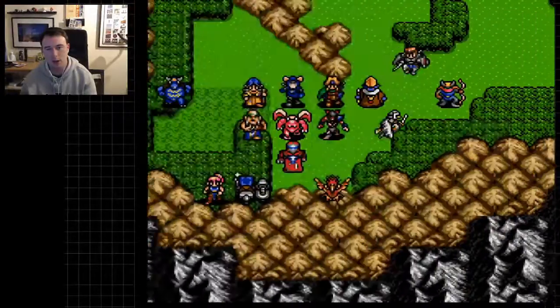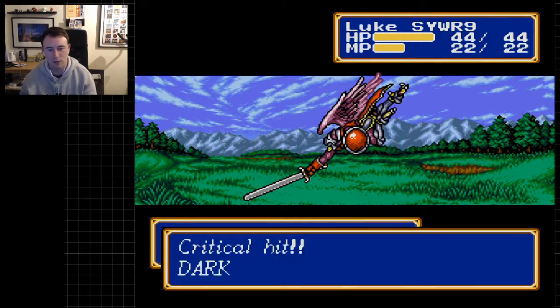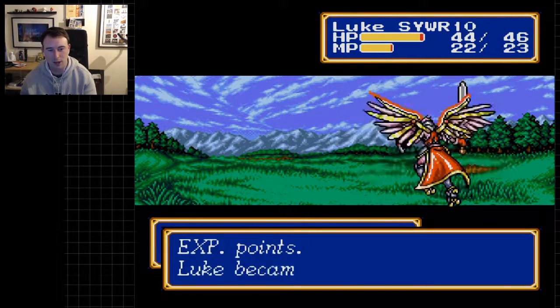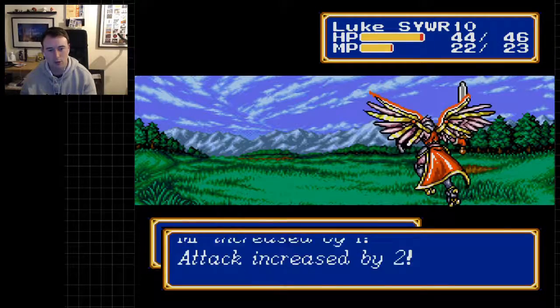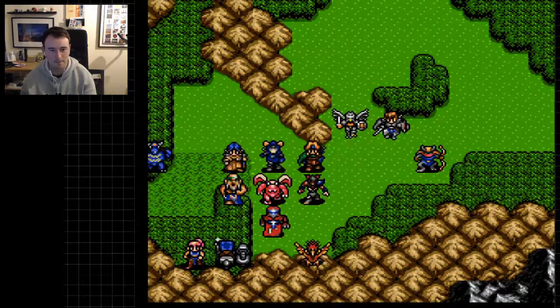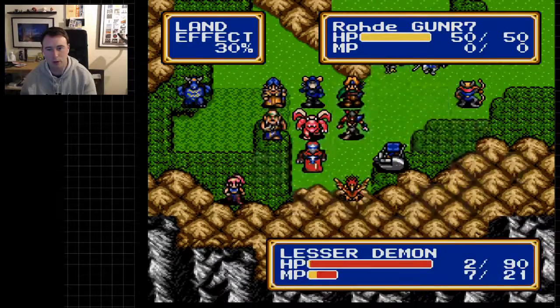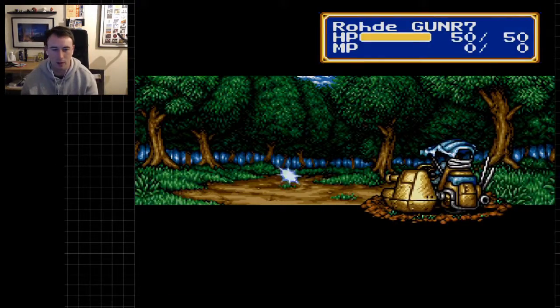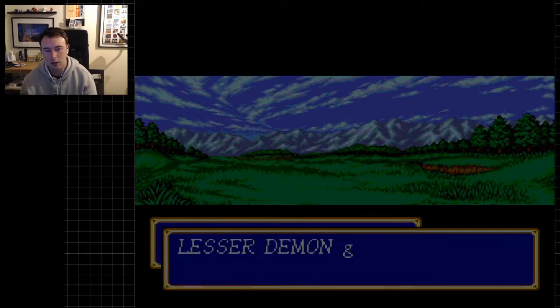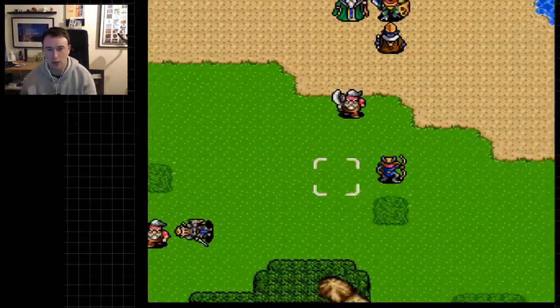I'm leaving the Lesser Demon alive for now because he's been stunned and confused — he can't actually do anything right now. Taking him out doesn't really achieve very much; I can take him out at any point I want. Luke gets Blast 3, that's going to be useful. Rhodes can't do a whole bunch right now, so I'm just going to finish off the Lesser Demon with him and feed him some XP, making sure the Lesser Demon can't break out from his stun.